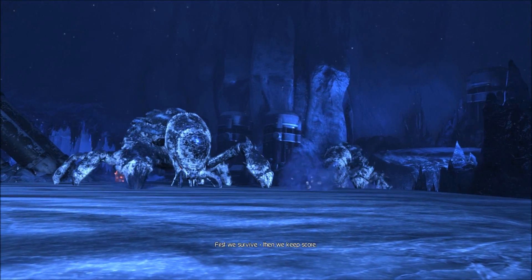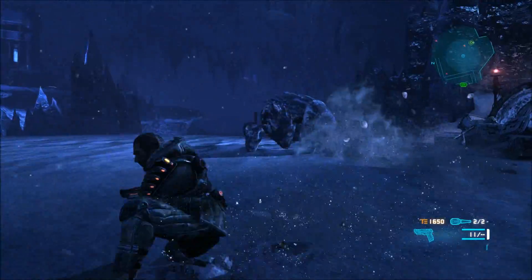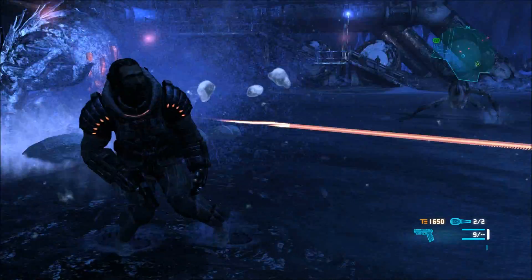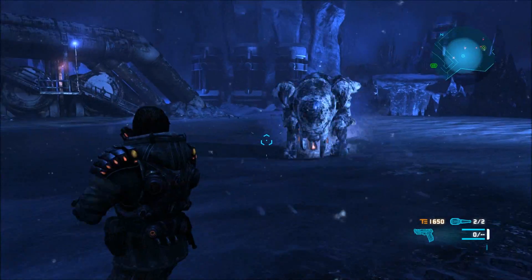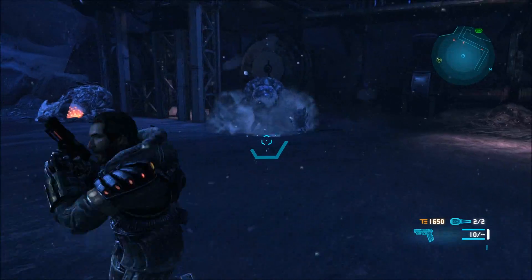I played the first Lost Planet - I did not play the second one. Do I have a dodge? Yes, I do. I need to be aiming for his little weak spot there. I guess it'll be easier for LaRoche to do that. Slow-mo - nice. And then we can get his weak spot. That's basically this game: you dodge incoming attacks and you shoot the weak spots.